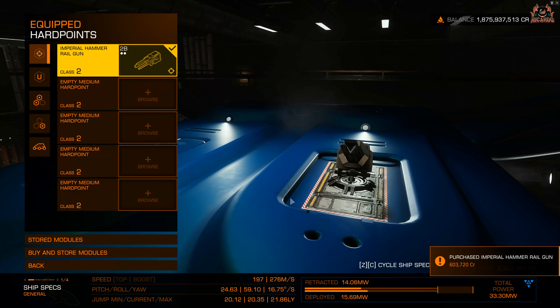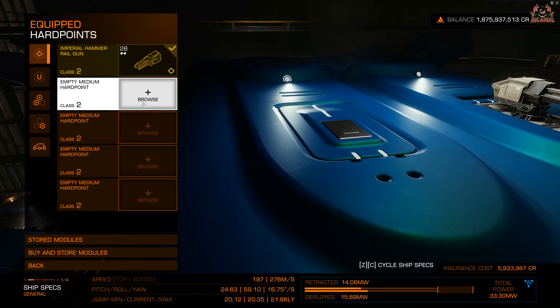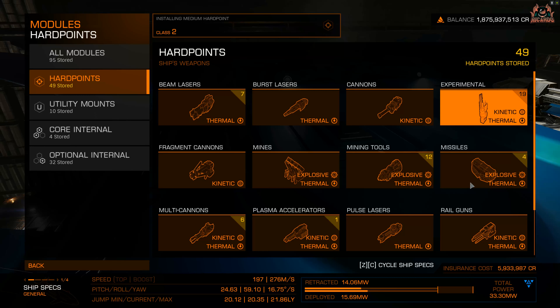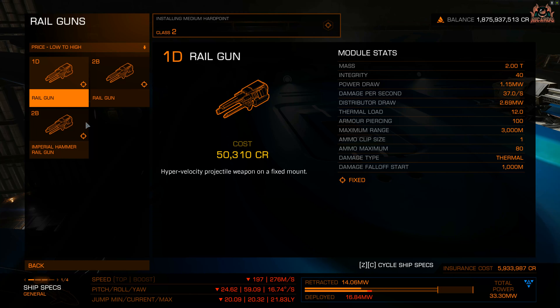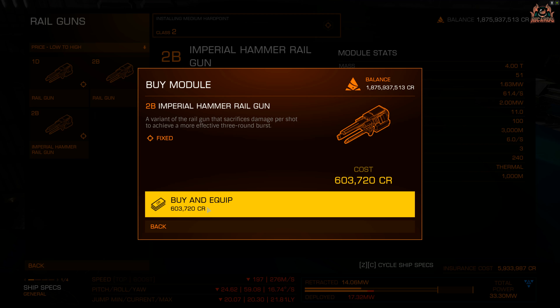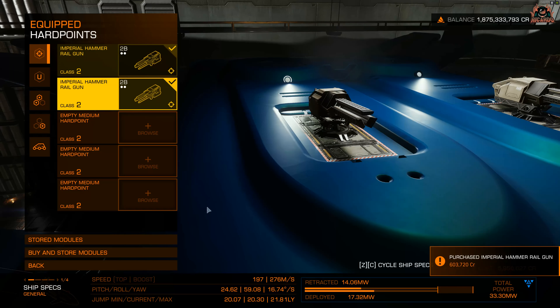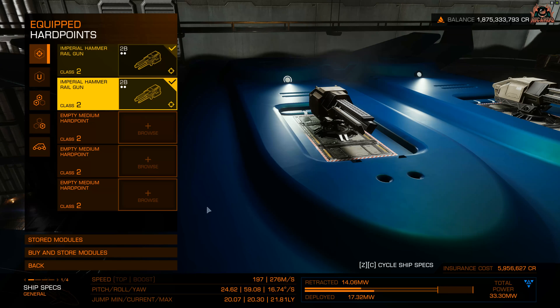The current specifications are Class 2, B-rated, with a mass of 410. One of the most fantastic things about this weapon is its armor penetration rating of 100. The damage falloff range is 1,000 meters, and it has a large magazine of around 230 shots. It also looks pretty cool.